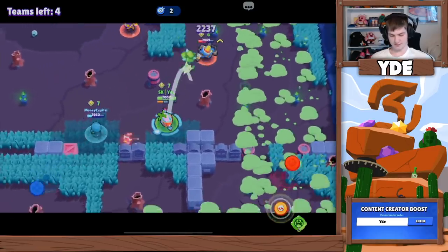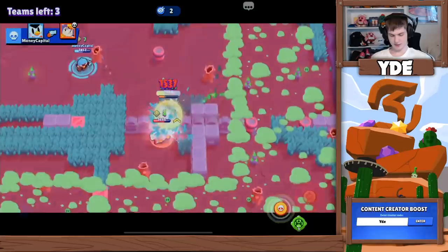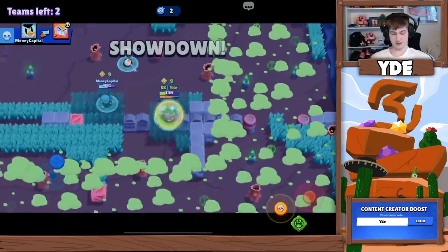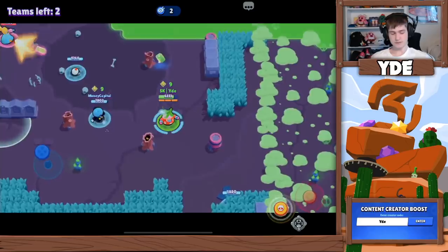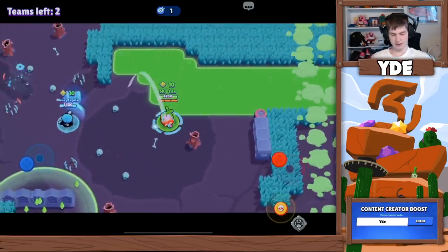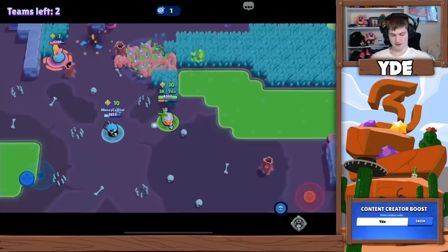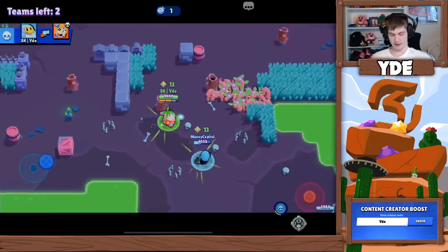And if we can just get this team away, we're going to have all the bottom again for ourselves. He's going to be TPing on me — okay, that's pretty interesting, for sure he's not going to be able to kill me. And yeah, MoneyCapital is going to be able to help us out and take care of him. We got nine cubes now. And this last team we're up against is a Piper and a Crow — they are pretty strong themselves with seven cubes, so let's be careful. I'll block this off here and then we only have to target the Piper together.